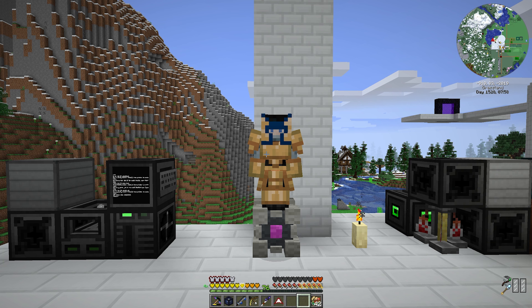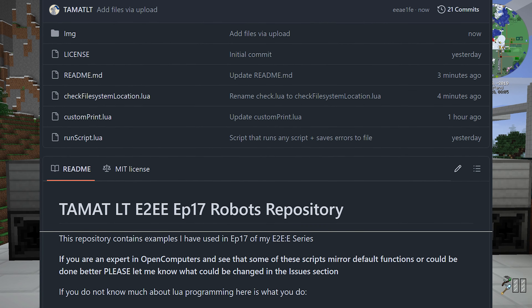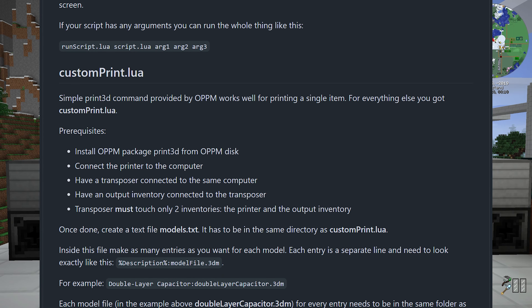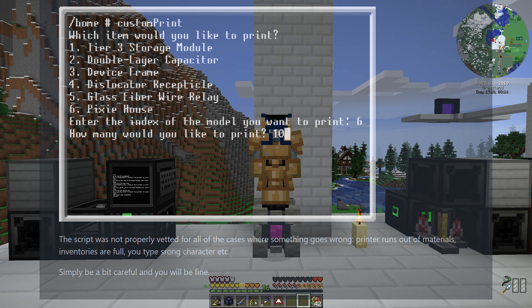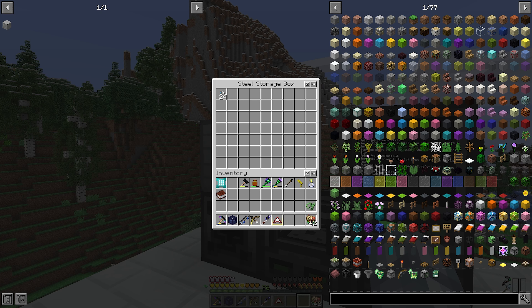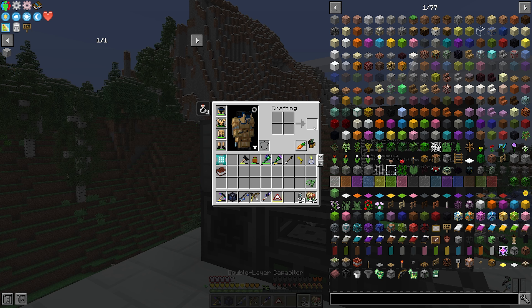Since I'm trying to skip some explanations here, I have created a GitHub page which constantly expands as I'm making this episode. I will make it public when I post my video, and if you want to use my custom printing script, you can see the detailed instructions there. I was hoping this approach will be more time efficient and practical for you — please let me know what you think in the comments below. In the meantime, we do have 24 3D printed capacitors, and this is quite a lot.